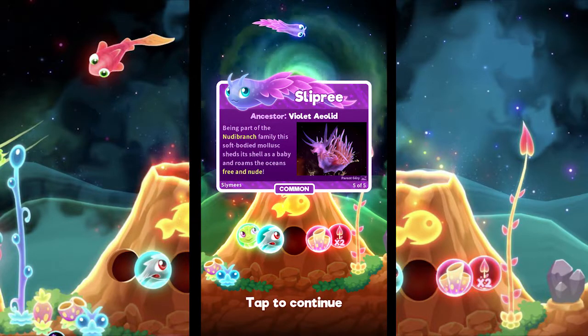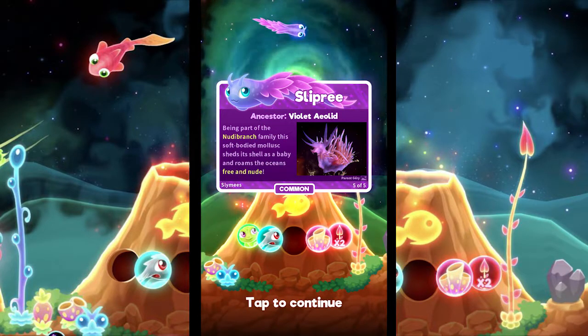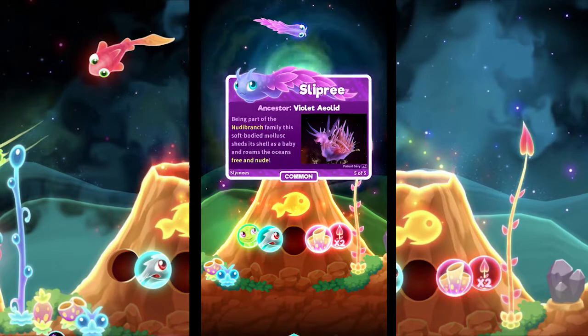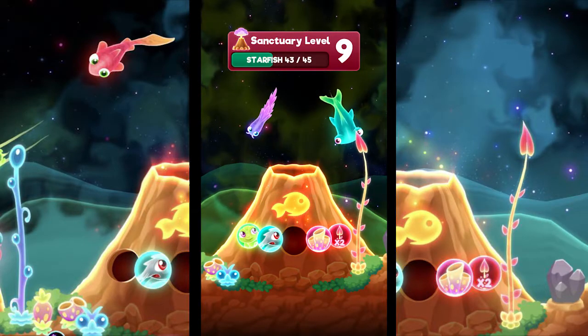We made some of our expenses back. We got Slippery here, who is a nudibranch — a soft-bodied mollusk that sheds its shell as a baby and roams the ocean free and nude. That's gross! Now we can use this guy, and I think they usually get a mission. Oh yeah, we gotta level up!